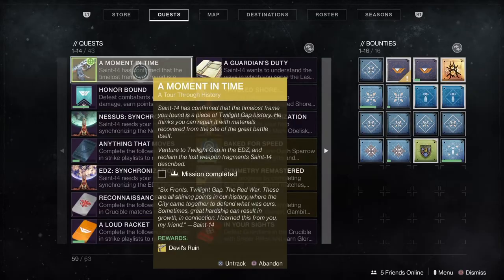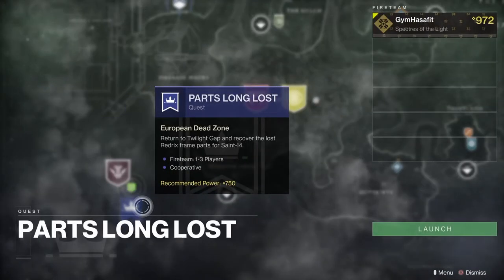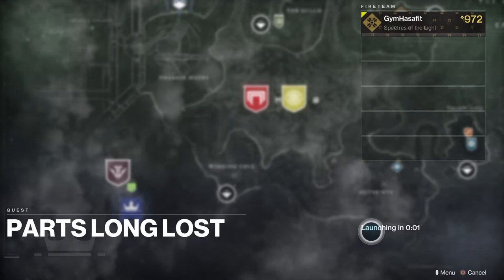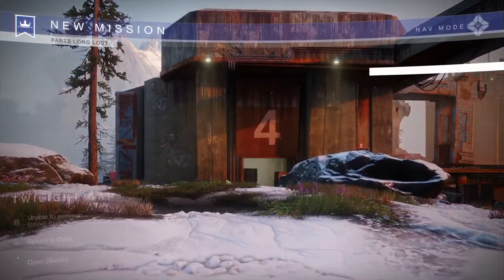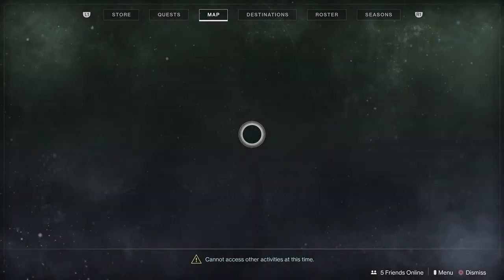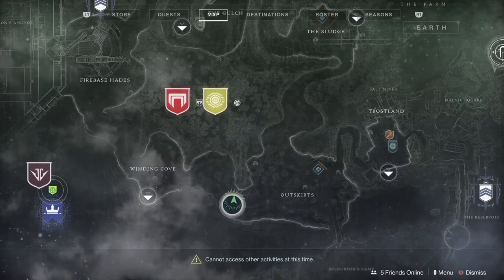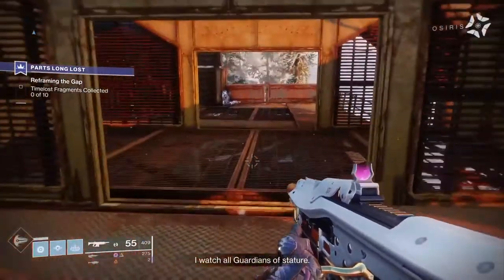So you get this 'A Moment in Time' part of the quest. You go to the EDZ, and down on the lower left you have 'Parts Long Lost.' Go crack that open and head on in — let's get ourselves some frames and a nice new exotic. I'll also be showing the map location so you can see exactly where everything is. You're gonna start here, it's pretty easy.